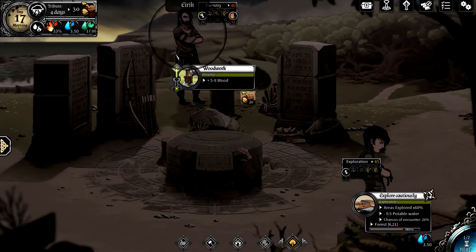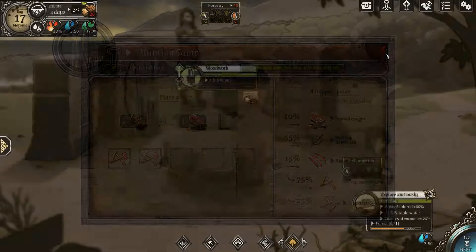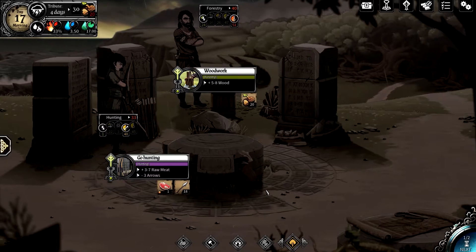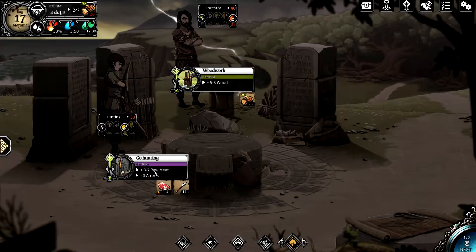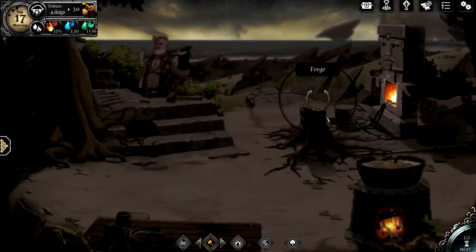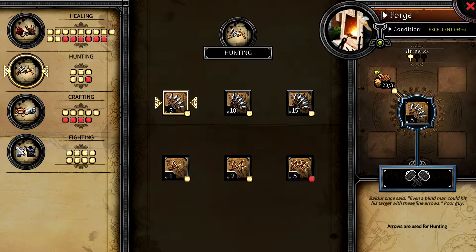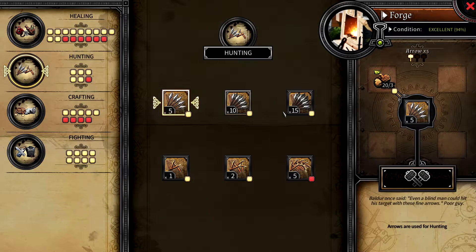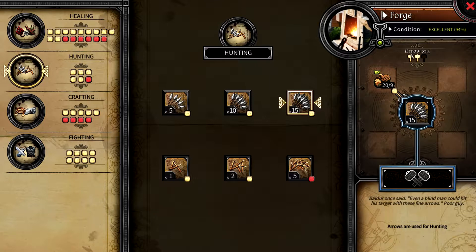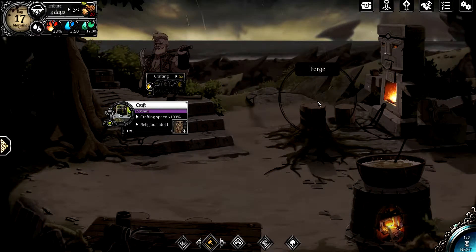Different positions give different things. The hunting camp lets you set up traps or go hunting for 3 to 7 raw meat, but costs arrows. Arrows are crafted in the forge, which is a very important building. It takes three logs to make five arrows, or nine to make fifteen. The forge holds nearly all the crafting, so getting it up and running early is critical — that's something I had to restart the game to fix.